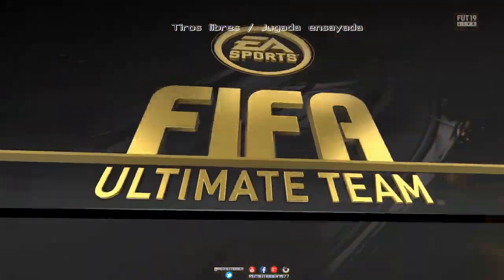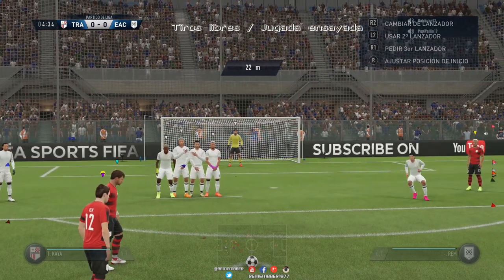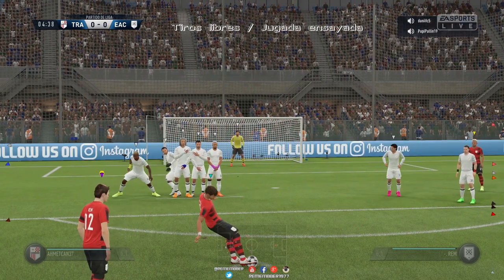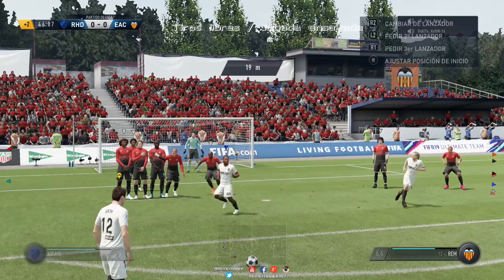Vamos a explicar cómo podemos llegar a engañar a nuestro rival, porque nuestro rival también tiene sus estrategias. Y si nos encontramos con un rival difícil que nos cubra este tipo de disparo, podremos engañarle utilizando otro tipo de disparo.